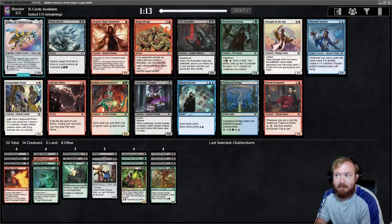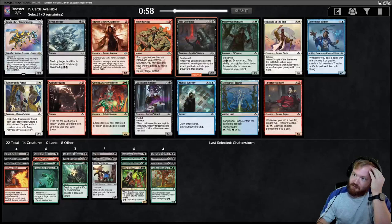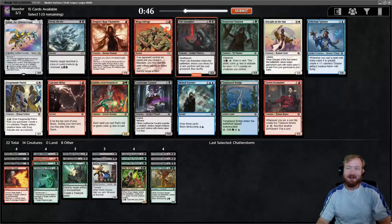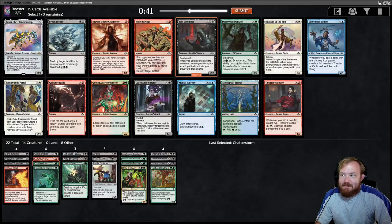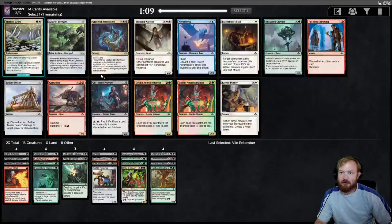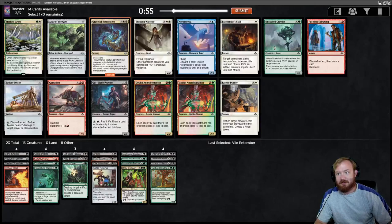Chatterstorm's fine - not amazing, but I'd play it if missing other stuff. So many Vile Entombers. I need stuff earlier on the curve. Despite the fact that Dragon's Rage Channeler is actually insane, I don't want to take it for this deck. I could have had such a great red-white deck if I'd taken Zabaz. I'm upset about that. I'm going to go with Vile Entomber because Dragon's Rage Channeler only works if we're primary red, and I've kind of switched at this point.